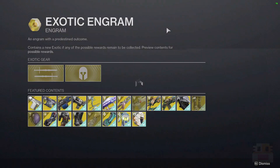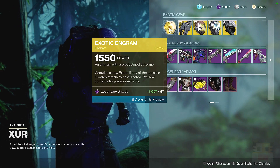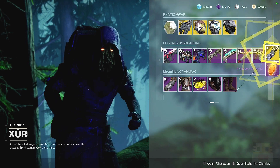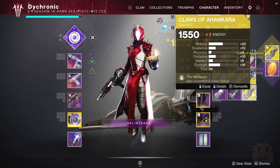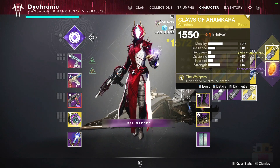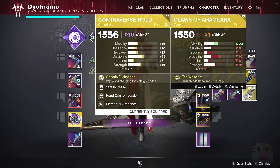And of course, make sure you claim your Exotic Engram. It guarantees you an exotic you've never received before and it's a high stat roll. If you have every exotic, it just gives you a high stat roll. This one has high Strength, and although I think the one I have is even better somehow — it's still worth picking up.